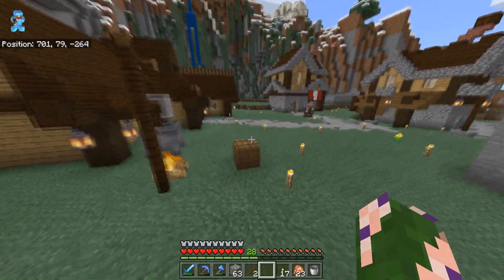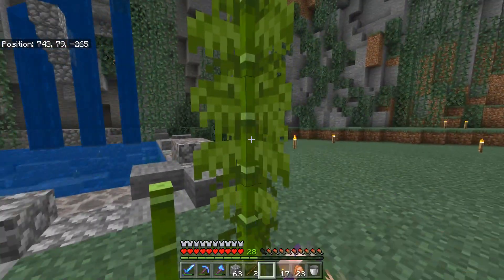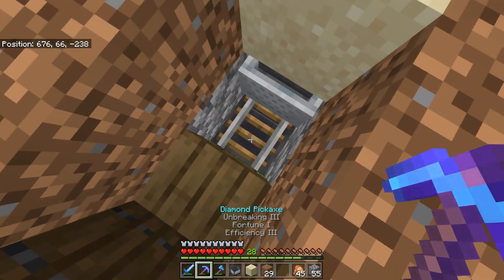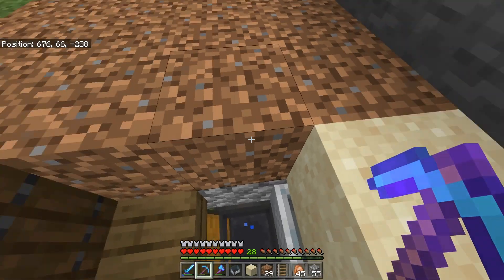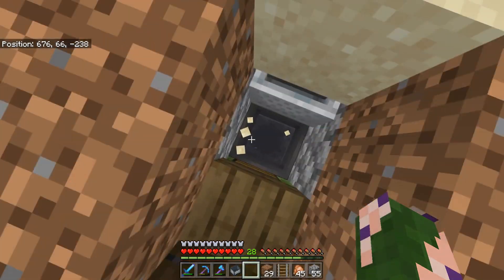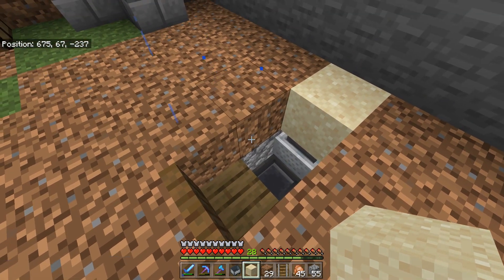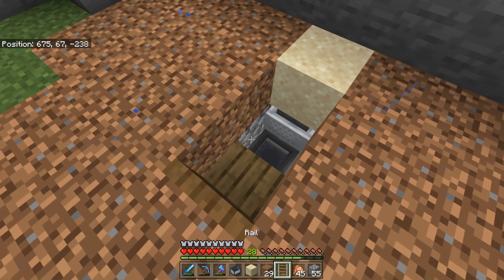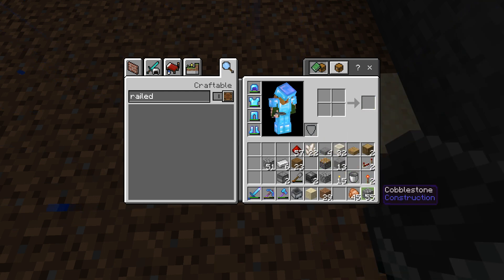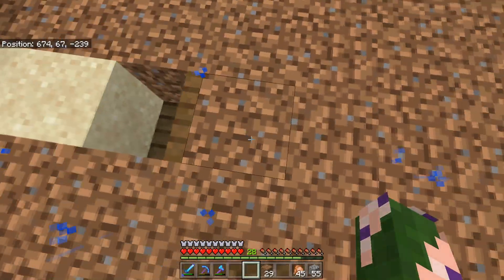Skipping ahead: there are a couple differences between Bedrock and Java that made my farm slightly different. In Java I set the hopper minecarts on top of the hoppers with no rails, and the sand was in the same block as the hopper minecart — but you can't do that here, because when you set sand down and it hits the hopper it actually breaks the sand block. That doesn't happen on Java.